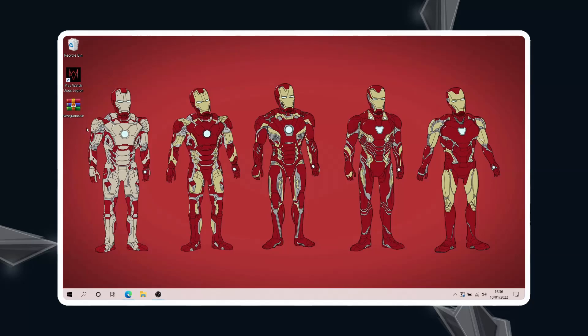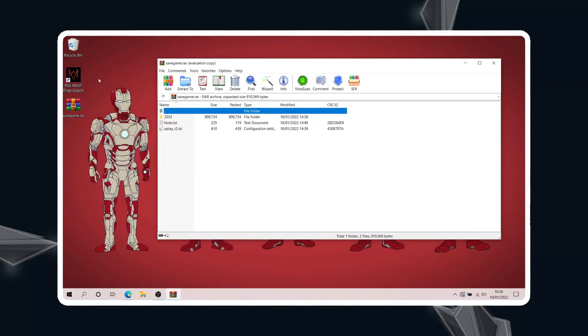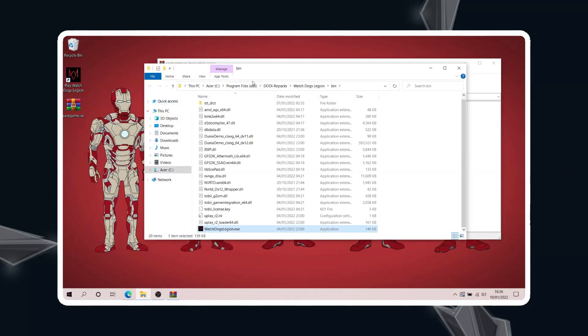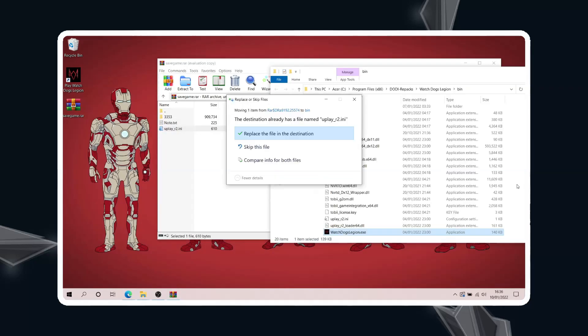I've extracted it to my desktop. Open the game file and then go to your Watch Dogs Legion directory — right-click and open file location. The next thing you want to do is copy and paste the Uplay ini file and replace it. Make sure you keep a backup file in case something goes wrong.